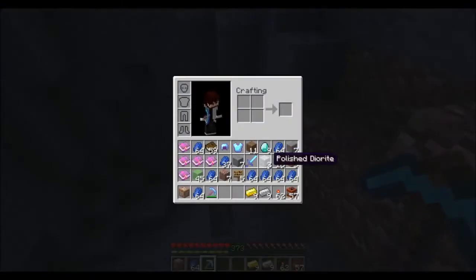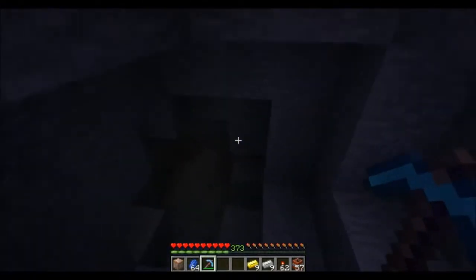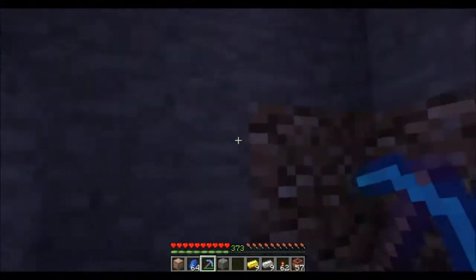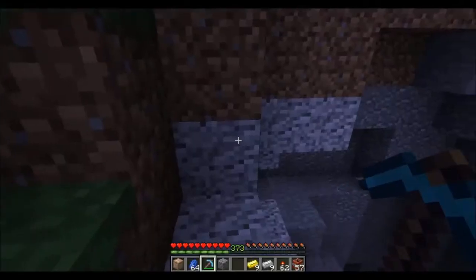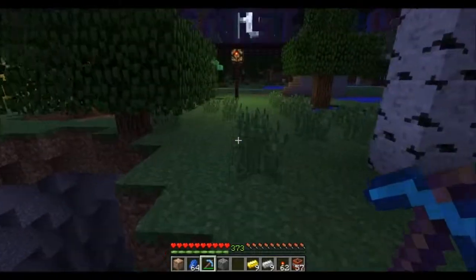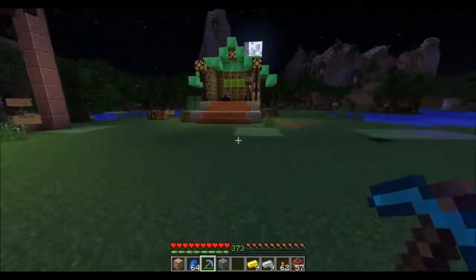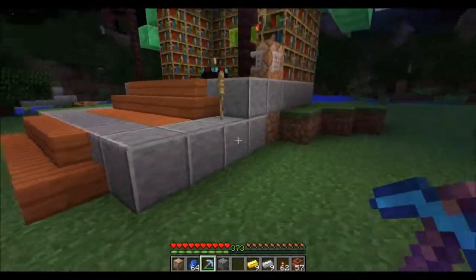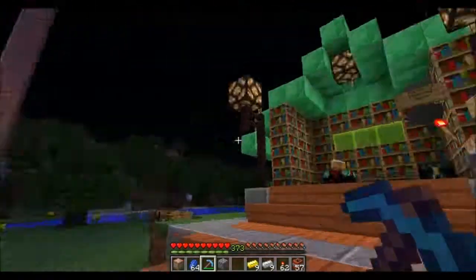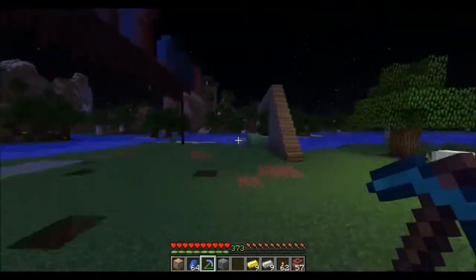Just mines out — we got Diorite, Andesite, and Granite. You can see they're very common, not hard to find, all over here. Granite looks really similar to dirt, but it really stands out when there's stone around it. The Diorite just stands out. The Andesite looks a lot like stone, and I think the Andesite is probably my favorite looking one — it just has a nice look to it. But anyway, that's it guys, and hope you enjoyed.